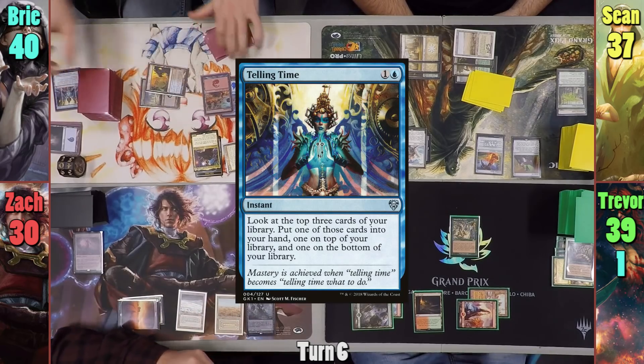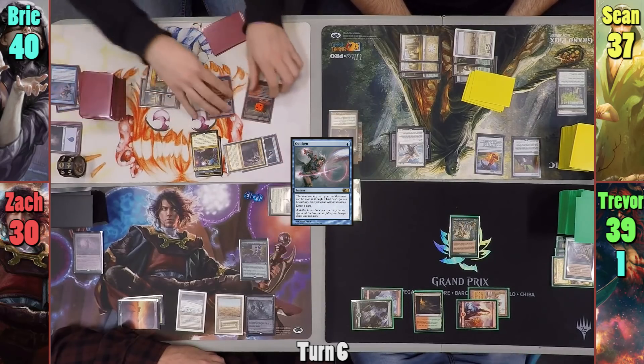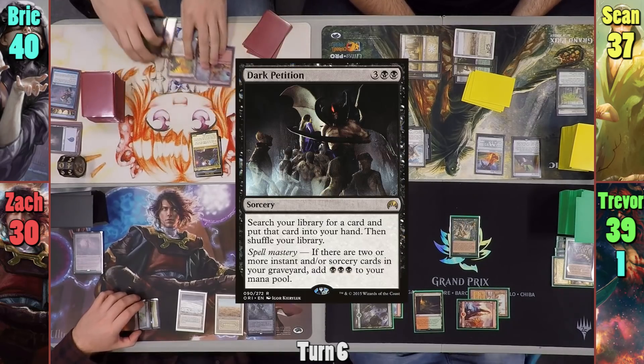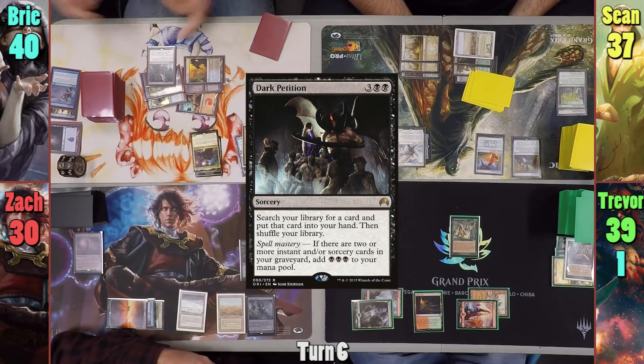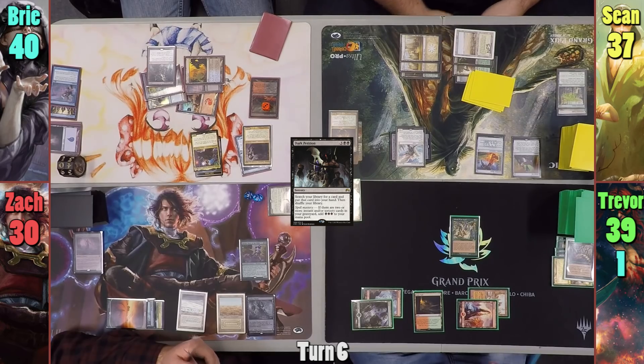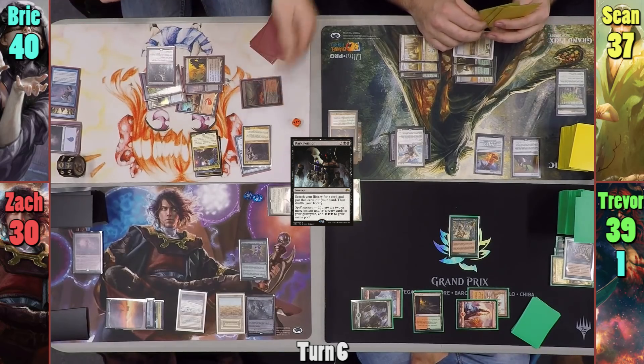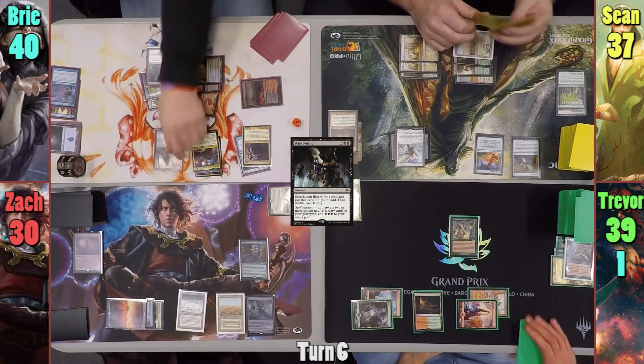At the end of his turn, Bree casts Telling Time, then casts Quicken to cantrip and starts her turn. Bree taps out to cast Dark Petition, having met the requirements for Spell Mastery. She tutors for a card with three black mana floating. She's looking for a Chromatic Lantern, which she quickly realizes isn't in her library, so she has to compromise and takes a card. She then uses one of her black mana to activate the Molten Slag Heap, removing three counters for three red mana.